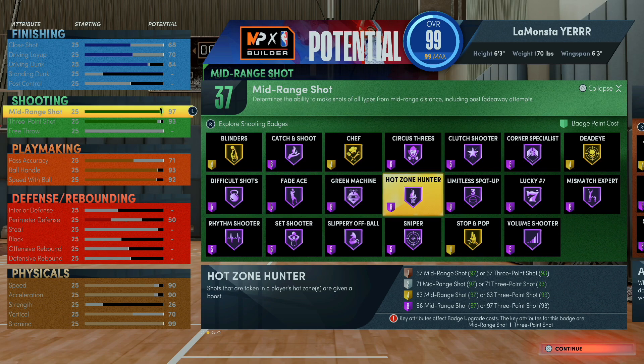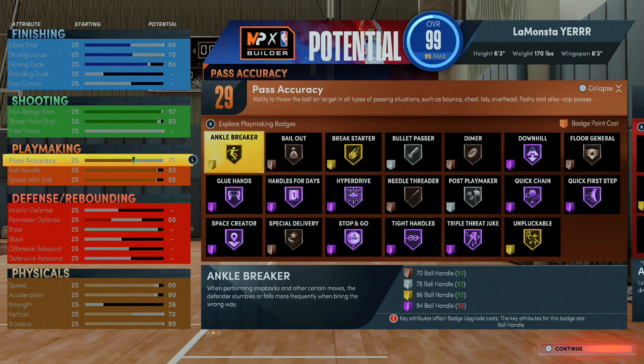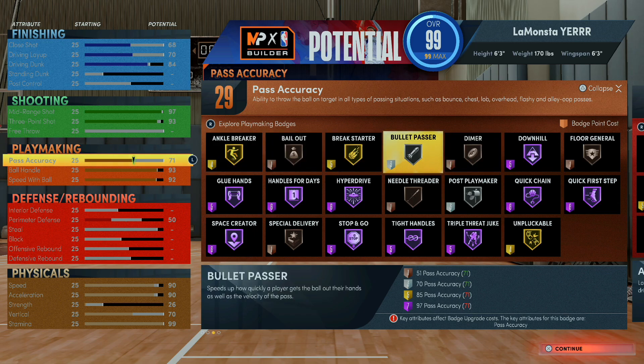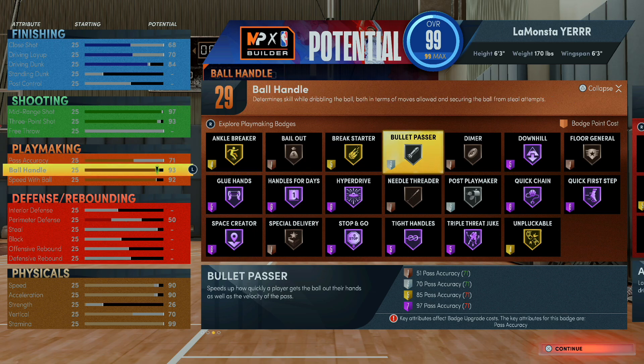For pass accuracy, I only need a 70. This is the most easy shooting game in 2K history — 2K22 is the easiest shooting game ever. So I don't have to have hall of fame dimer for my teammates. That's why I'm only giving bronze dimer on this build, at least getting silver bullet passer. If shooting were more difficult I'd go higher, but you need a 97 pass accuracy for hall of fame dimer, which is unnecessarily much.